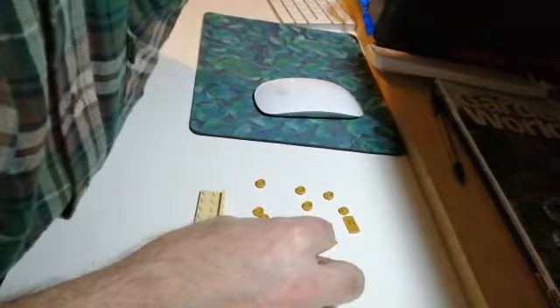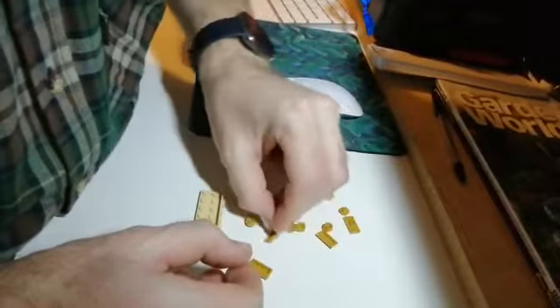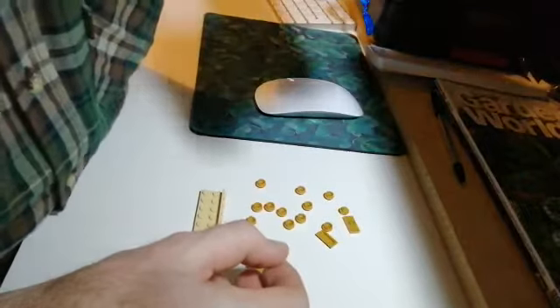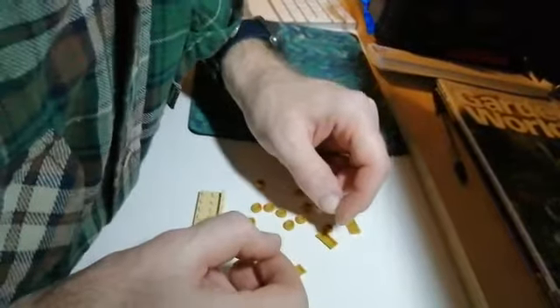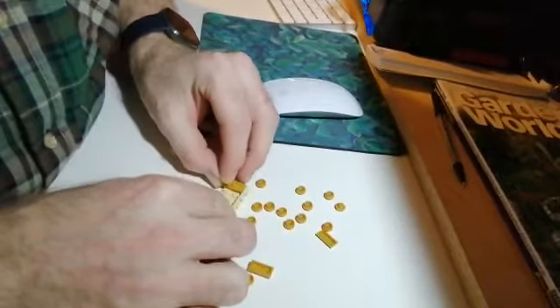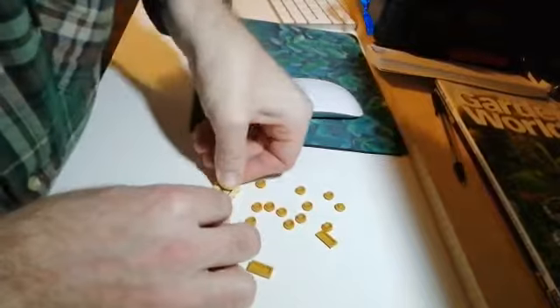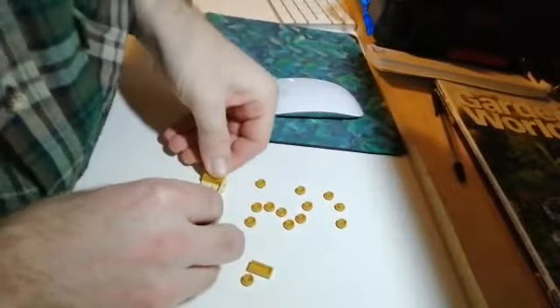Must be what was inside the vault, I think, because it looks like lots of little circular bits and a little gold bar by the looks of it — whatever's inside Gringotts. One of those, it goes on top.